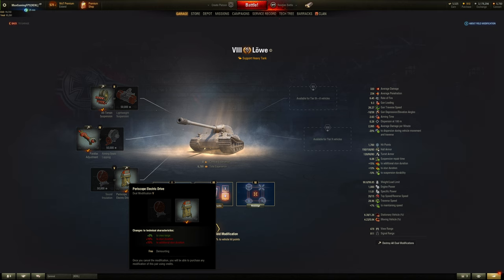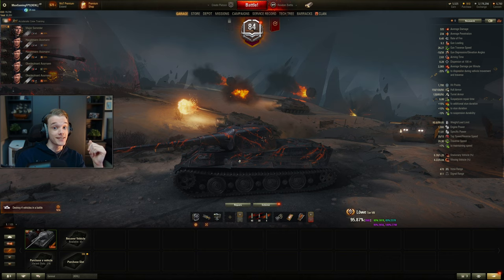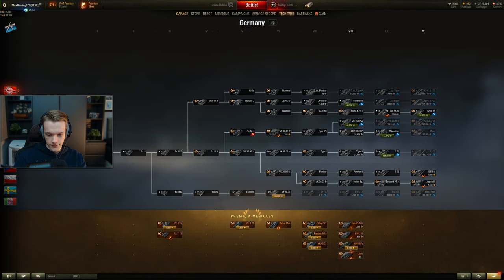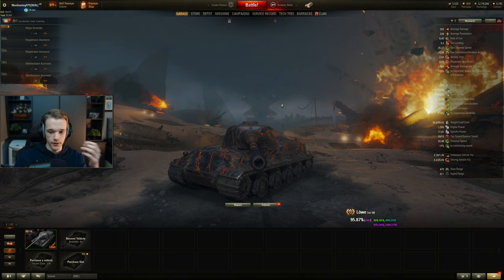That is the Löwe — it is a beautiful tank. Do I recommend it? Yes. Is it expensive? Yes — it's one of the most expensive tanks in the game, possibly the most expensive tank always on sale for gold. It might be the most expensive tank you can always buy for gold. Not to mention it weighs nearly 90 tons — so don't ram this thing.